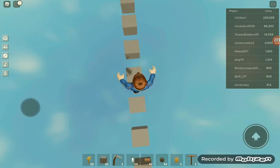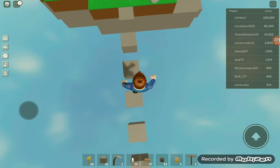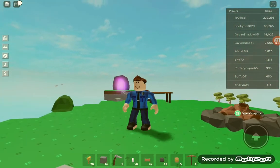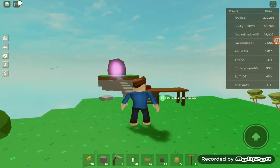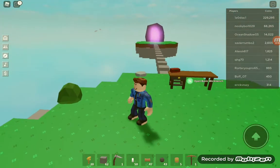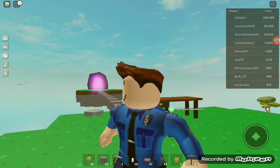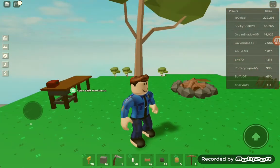We're also going to want to grind wood to make a wood sword, because that's just something we need in this game — to get to the Slime Island, to drop the key, to get to the other island so I can get gold. Gold is something I really need.